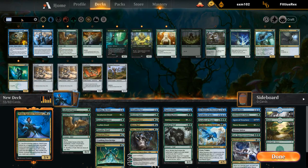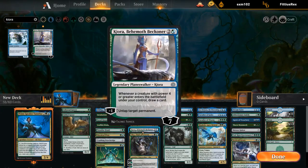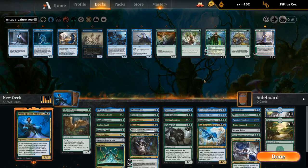Kiora is definitely a must-have as a way to untap Vanifar — that's definitely better than the Monitor, but we could still play the Monitor as well. Stony Strength can untap a creature, but that's maybe a bit narrow.